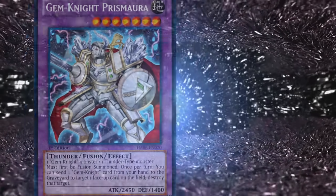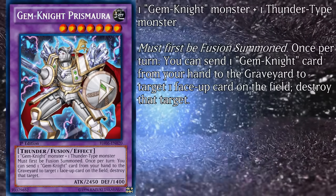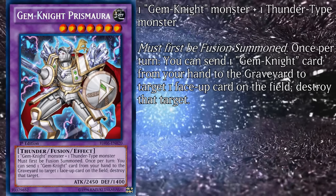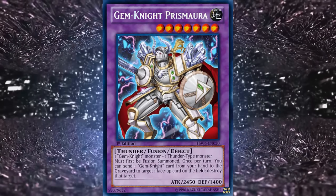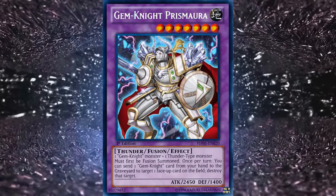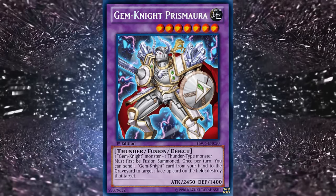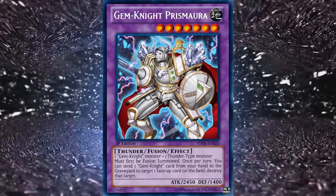The thunder type level 7 fusion is Gem Knight Prismaura, with 2450 attack and 1400 defense, requiring one Gemnite and one thunder type monster. Once per turn you can send one Gemnite card from your hand to the graveyard to target one face-up card on the field and destroy that target. You run one of these on the basis of it being very simple removal. Sure, it doesn't directly support any combos, but the cost is easy to pull off and some of the stuff you discard may have solid floating effects. It's overall a nice monster without noteworthy downsides.